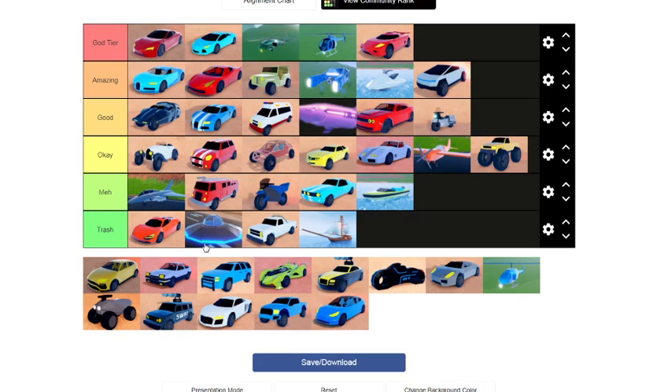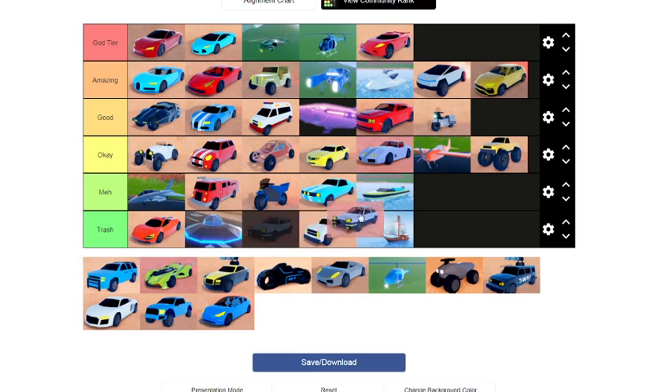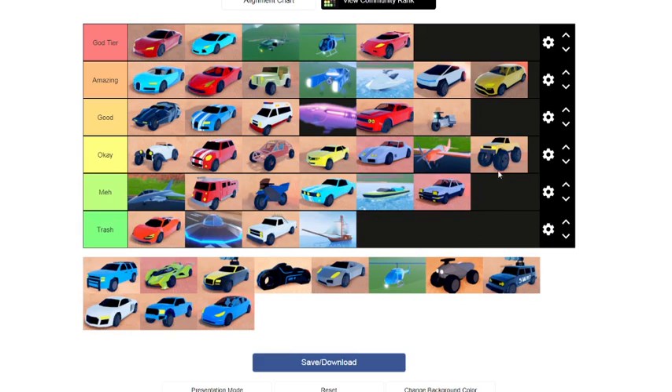Next, the Surus — one of the good vehicles. It spawns in almost every single police base except the power plant one, it's only 100k, and it's decently fast. I would say this is amazing because it looks good, it feels good, and it is good.